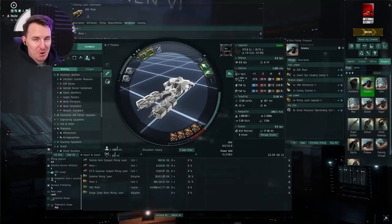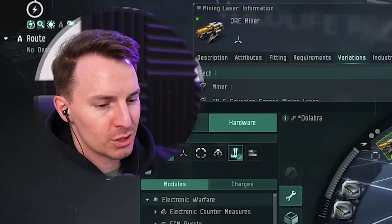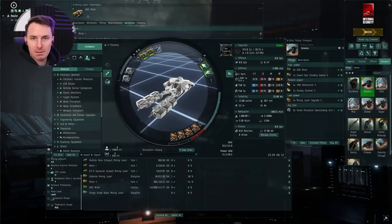So you want to upgrade from your Venture to get some ore mining going with a Prospect and you're looking for a build — that's this video. Let's dive in. Welcome in. Name's Loru, digital advertiser, content creator, and EVE enjoyer for the better part of 10 years now. Thank you very much for getting me to 1100 subscribers. Let's dive in.